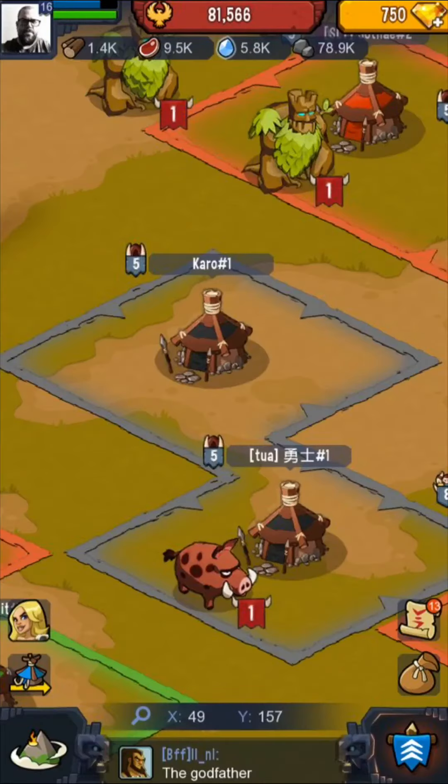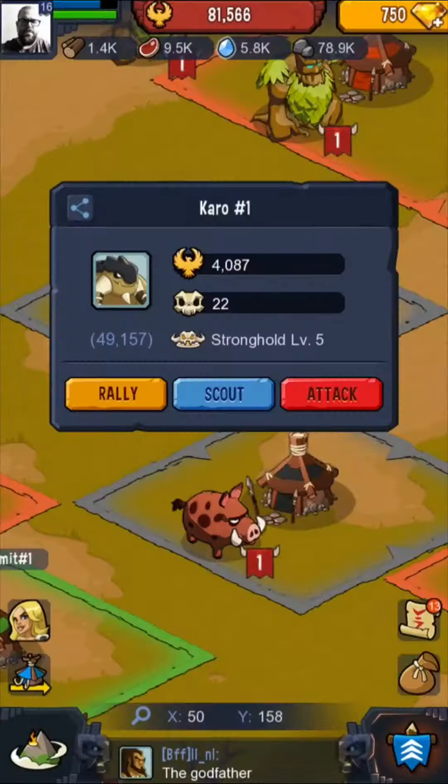The first thing you want to do to set up a fake rally is find a target that is on the far edge of the map, as far away from your outposts as possible. You're gonna look for a target that's easy — someone who's not in a clan, just a solo outpost, preferably level five or less.